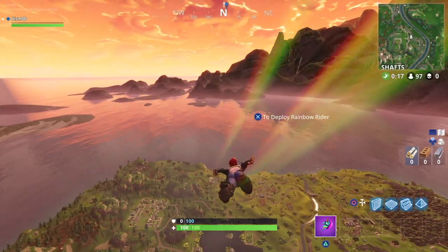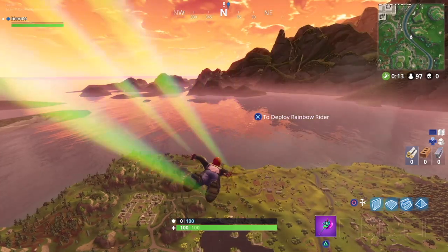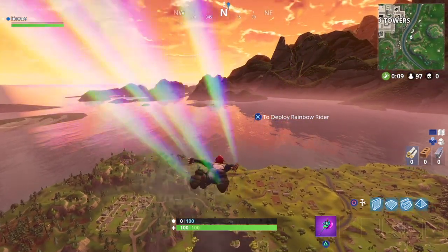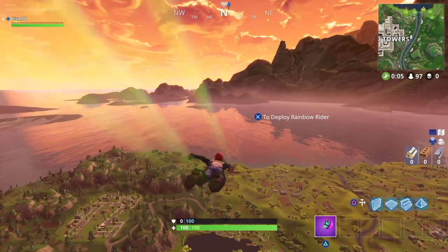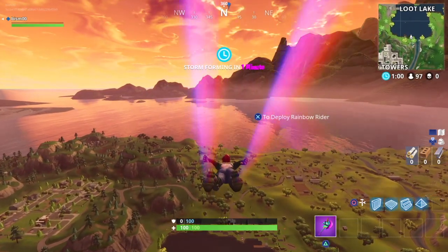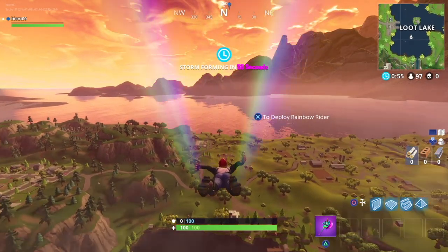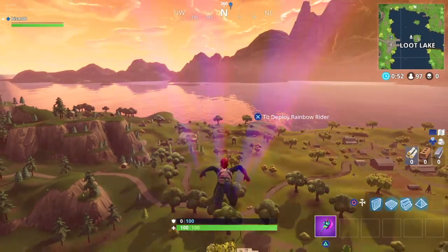Hey guys, what is going on — my name is Supremacy and in today's video I'll be showing you the search between a pool, windmill, and umbrella challenge in Fortnite. I'll be showing you the star location — that's pretty much what you get from visiting these places — and in between there is a place where you can find a star. I believe you get five or ten stars from this. Let's get into this video; if you guys could drop a like that'd be amazing, and subscribe if you're new.